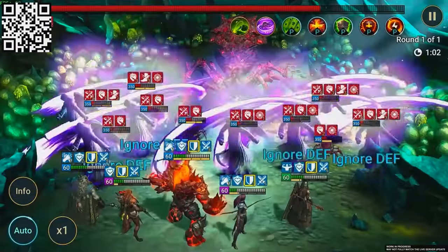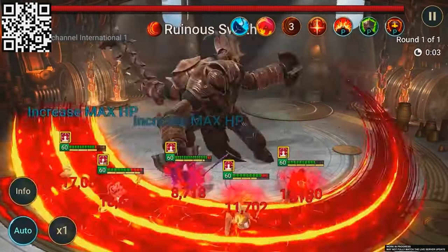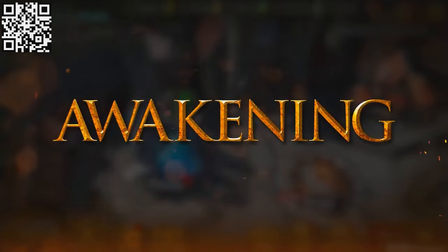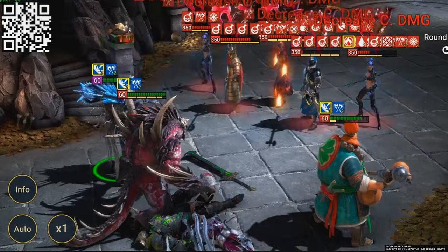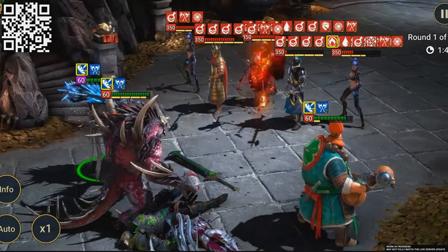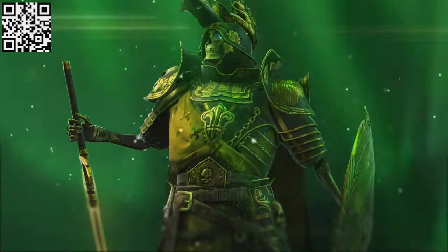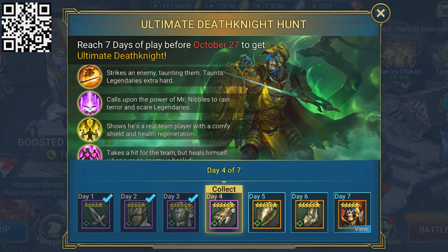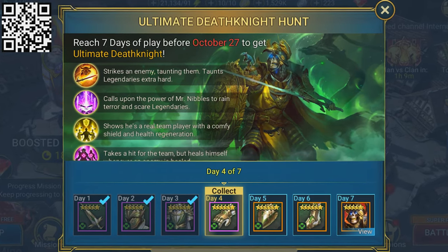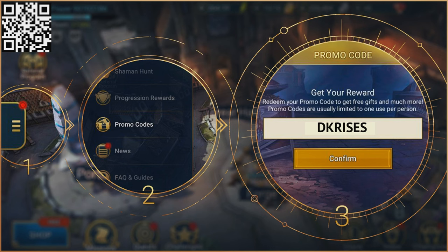There has been a new dungeon released this month — the Iron Twins Fortress. If you take it down, a new feature is unlocked: being able to awaken your champions. Awakening lets you choose a powerful blessing that can transform how they perform in battle. The Death Knight has been released in a new superpowered legendary version — the Ultimate Death Knight. To get him for free, log in for 7 days straight before October 27th. Use promo code DKRISES to instantly level your new champion to level 50.